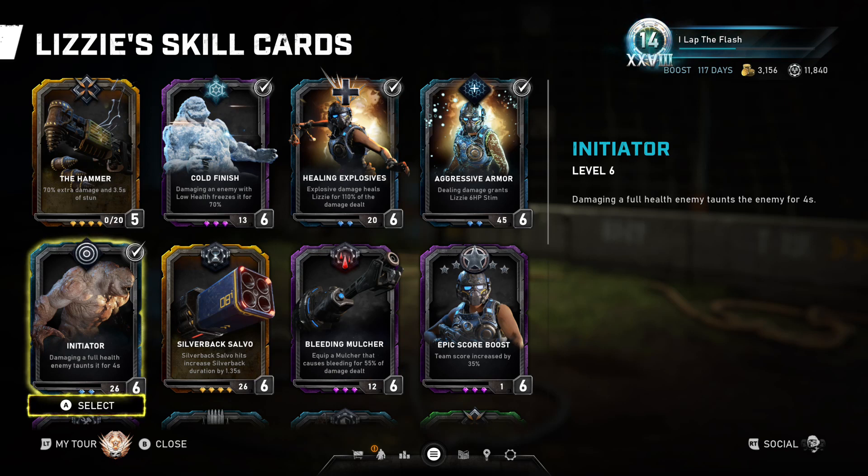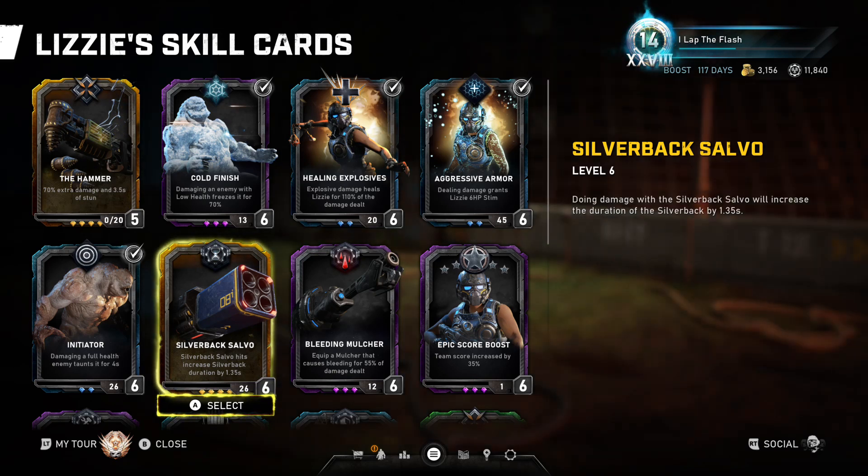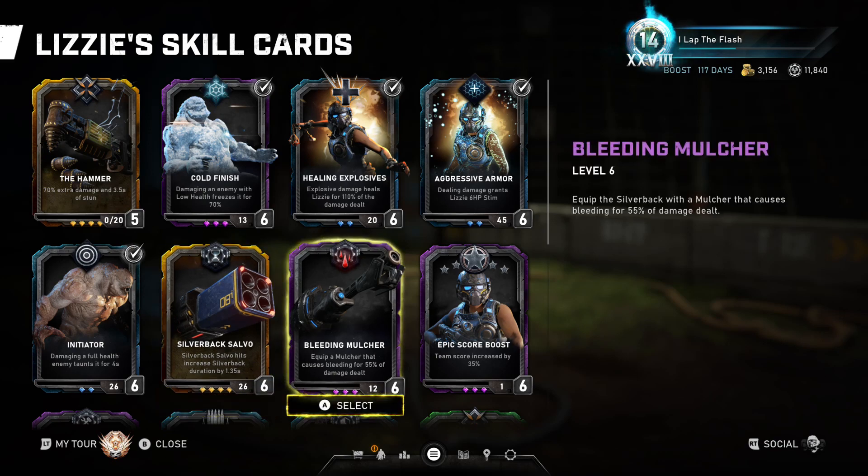Initiator: damaging a full health enemy taunts it, drawing attention to you. It's sometimes a little inconsistent with the aggro and taunts, but it does seem fairly effective. Silverback Salvo gives you Salvo rockets on your silverback, and for every hit you get to use the silverback for a little bit longer. Bleeding Mulcher gives you an eclipsa mulcher on your silverback that deals mulcher damage and bleeding damage.